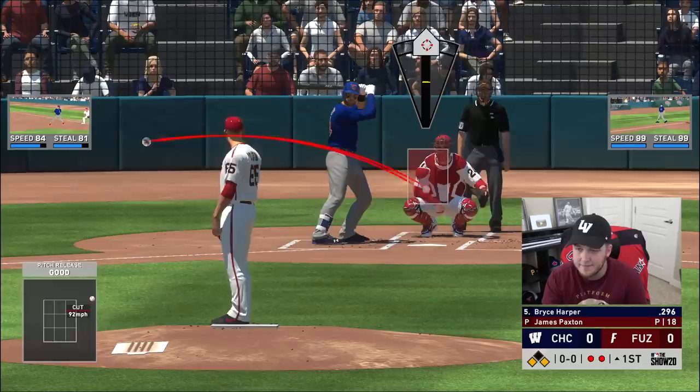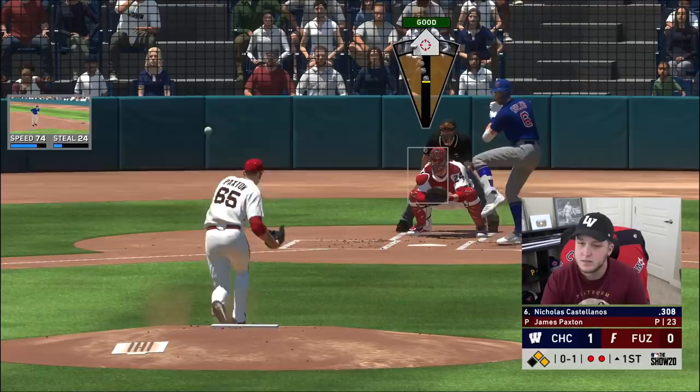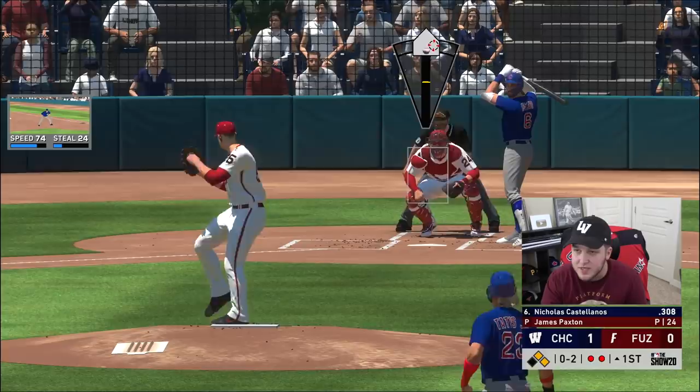That was Fernando Tatis. And Bryce Harper ropes it to right field. This has been a crazy long inning and it's only the first. Somehow this man has been able to foul off almost everything I've thrown today. I hit my spot — he hit it, but it was a good result.